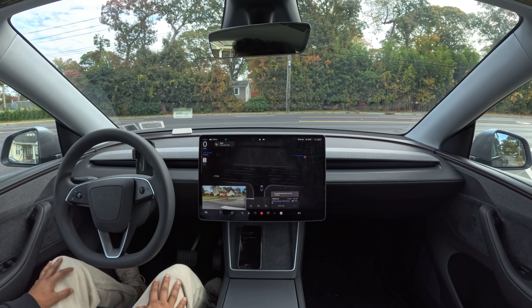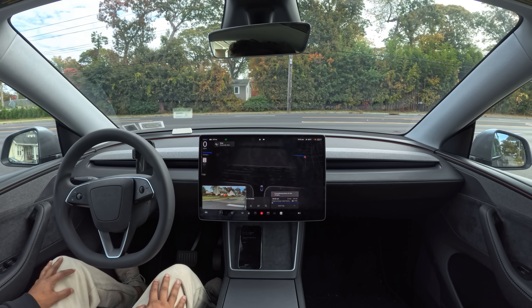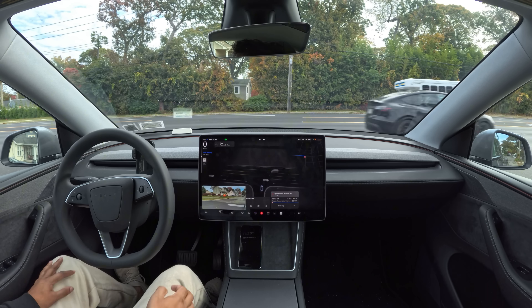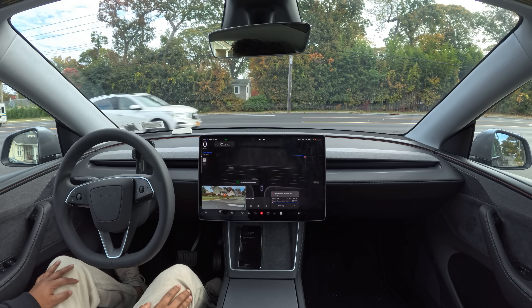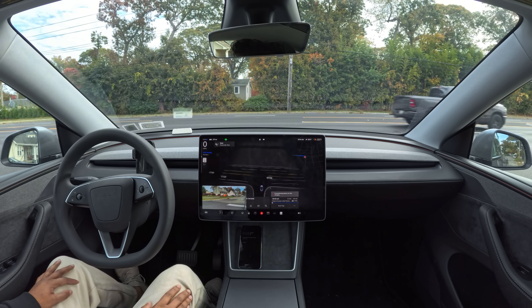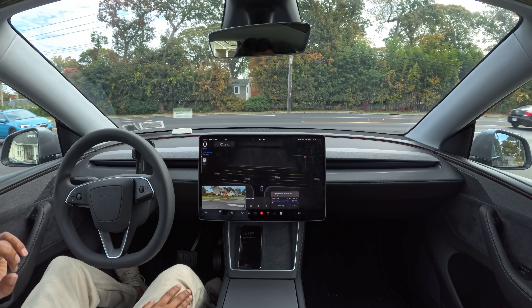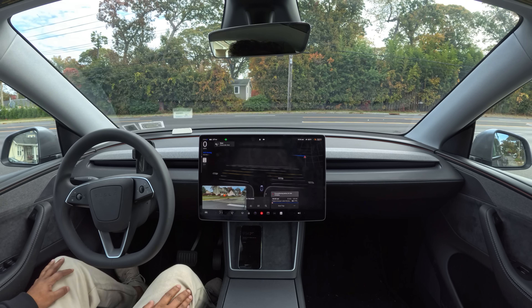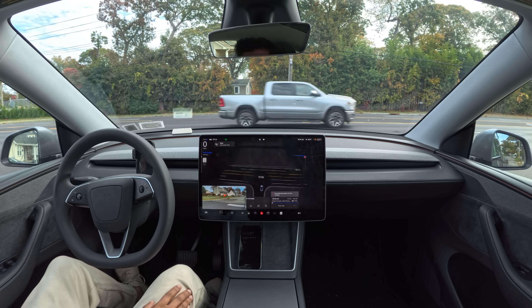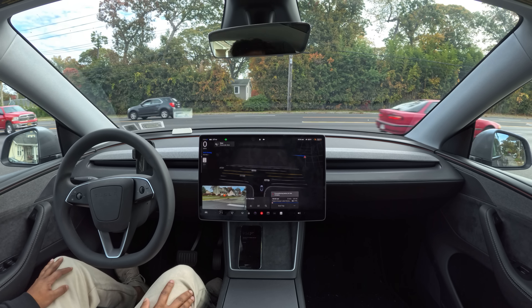First stop at the stop sign — we crept perfectly without any problem. There's another vehicle and you can see that brake stabbing right there; the hesitation or indecision is still there. Now there are so many vehicles. Our car is waiting for all the cars coming from the left. There's no vehicle on our right side, and FSD is deciding what to do on this unprotected left turn.